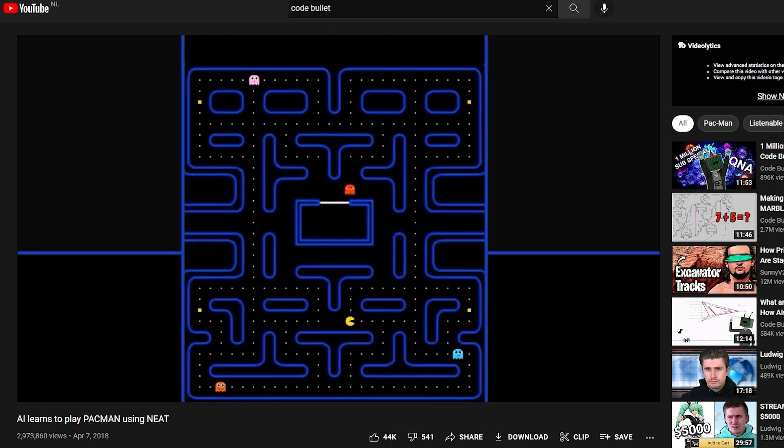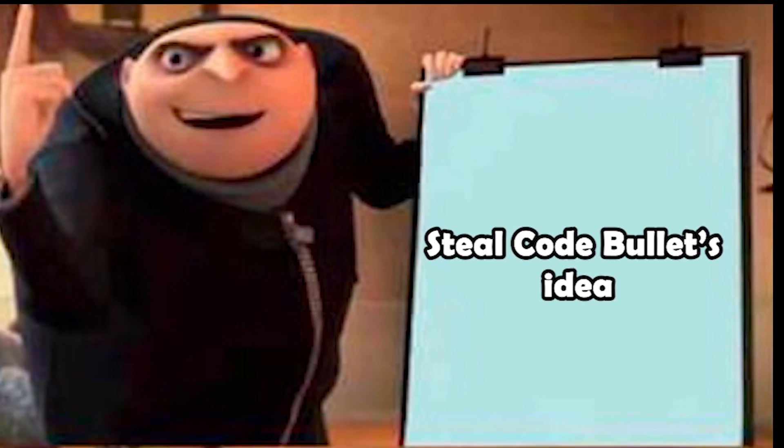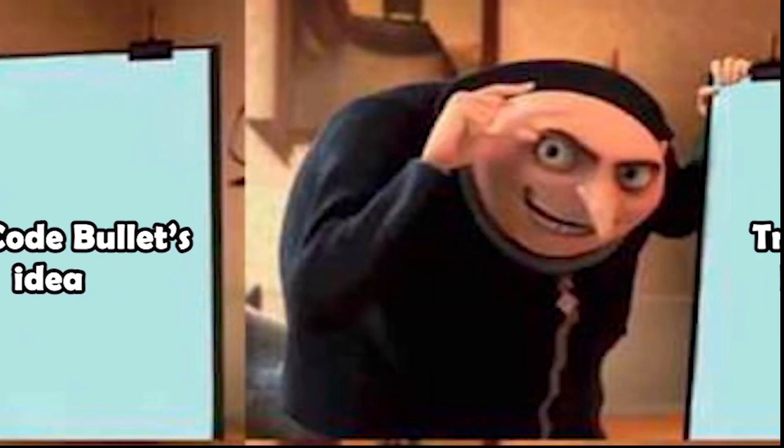Anyways, in one of his older videos he tried teaching an AI to play Pac-Man and it seemed like it wasn't the easiest task for the agent. That made me curious whether I could do something similar, perhaps, and maybe get some better results. Let's try.